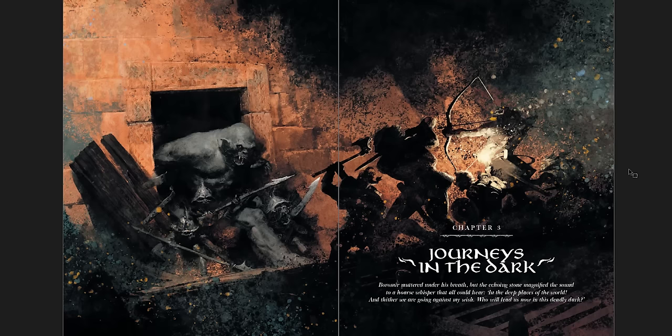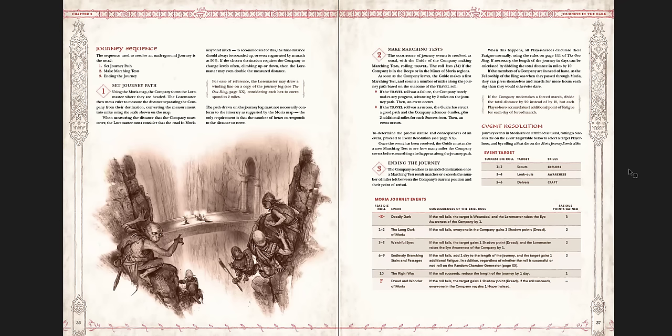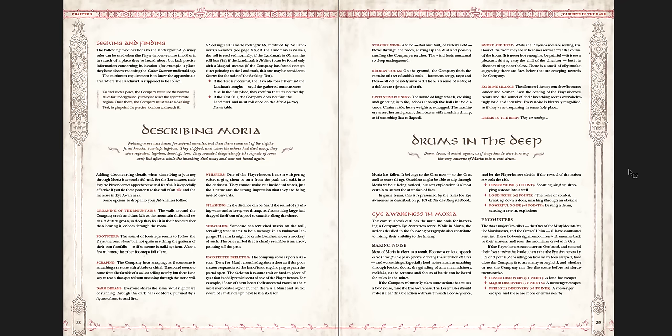There's Journeys in the Dark with a great piece of art. Into the long dark — these are random tables you can use to develop your adventures as you travel through Moria. The journey sequence of the One Ring gives you ways of making the actual journey itself interesting — checks you have to succeed or else you get fatigue points. It's basically the way journeying works: the travel phase, the journey phase on the overworld, working the same way in Moria. Lots of great ideas for things to consider as you run this game.